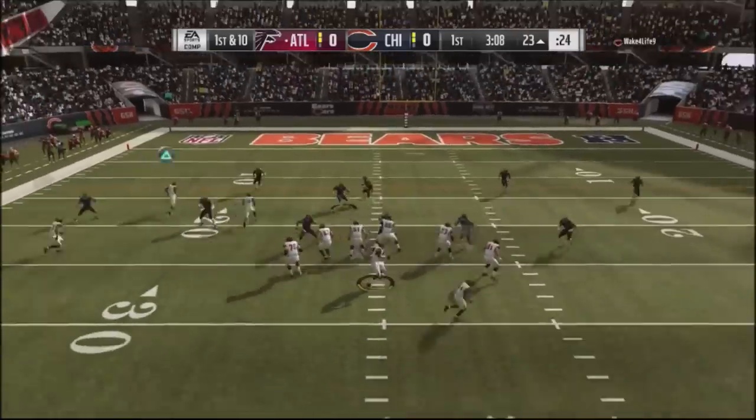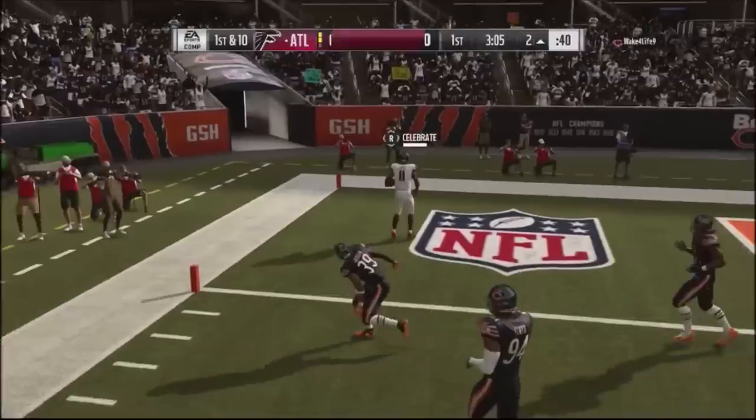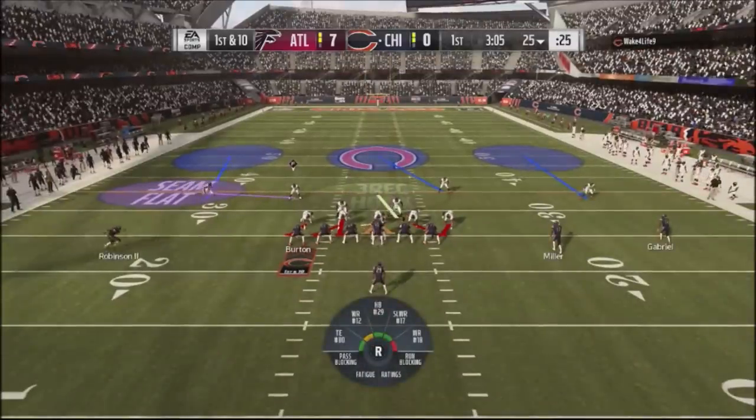Right here I actually come out of the spot route, looking for the spot underneath. Double team, but you can see the corner route was wide open with Julio Jones. So I'm able to go and settle and get a touchdown.